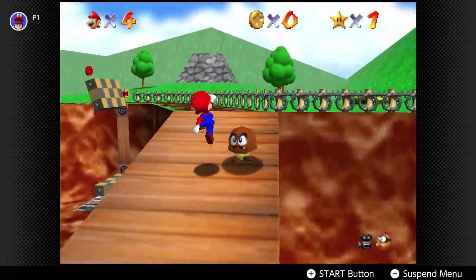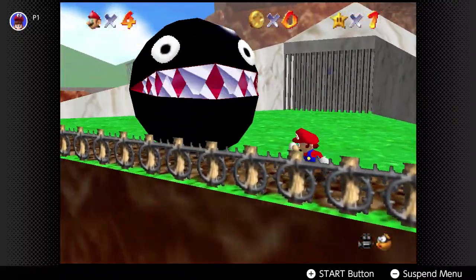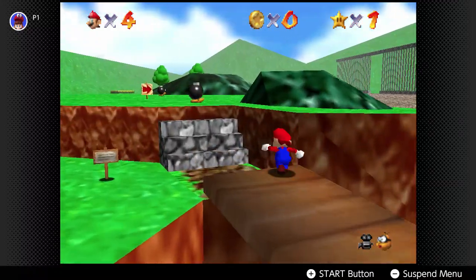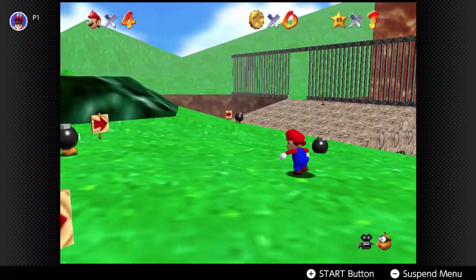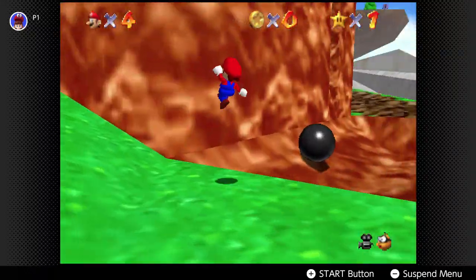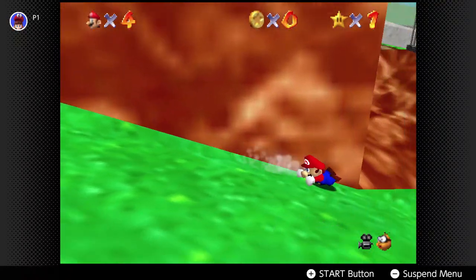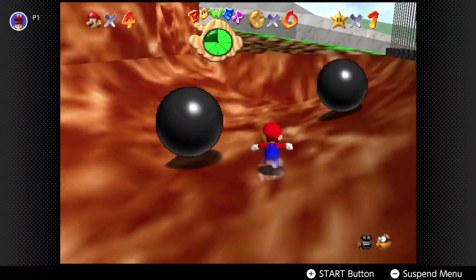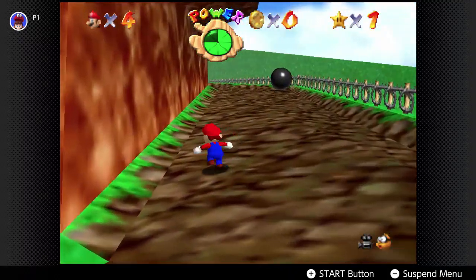I know a couple of shortcuts to the area. Once you're on the mountain there's this secret area that's pretty easy to find. Go up here — I'll skip that. Oh no, we got hit. Let's long jump over here and we'll go.